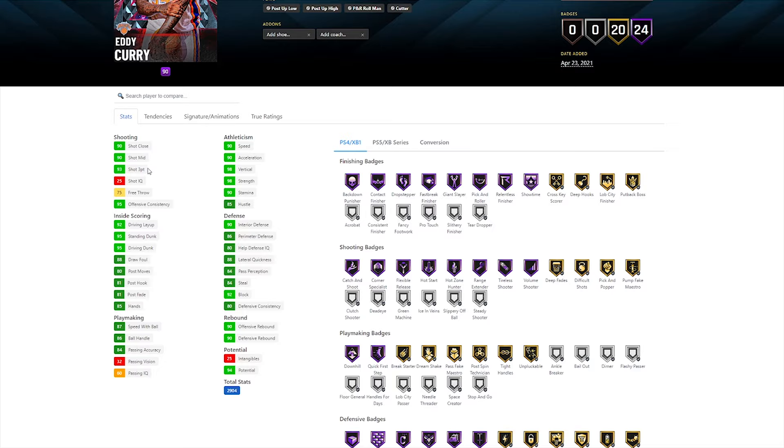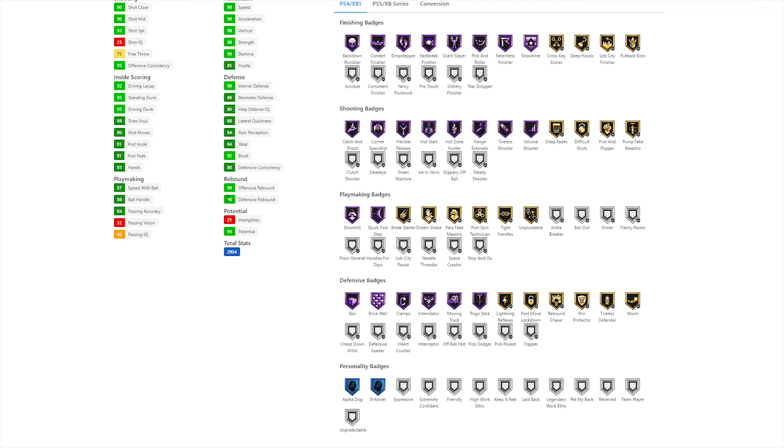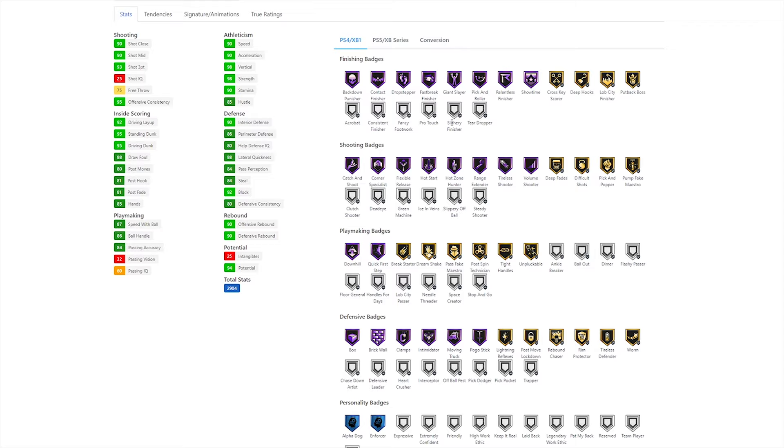He's got a 92 driving layup, 95 standing and driving dunk. His post moves are in the 80s. Defensively, he's also solid — 90 interior defense, 86 perimeter D, and 88 lateral quickness. Again, at seven feet and almost 300 pounds, that is impressive. And then his rebounding for offense and defense is a 90. Taking a look at his shooting badges, he does have range extender and a number of other shooting badges. You could add green machine, dead eye, or clutch shooter to him, but he has a lot of nice shooting badges.